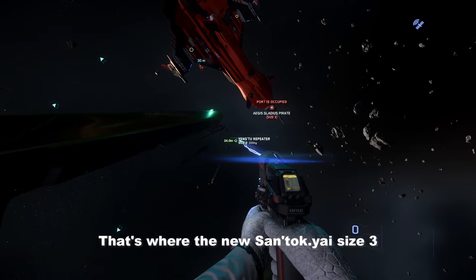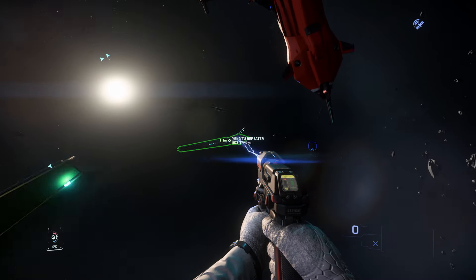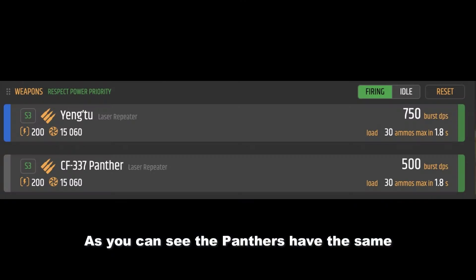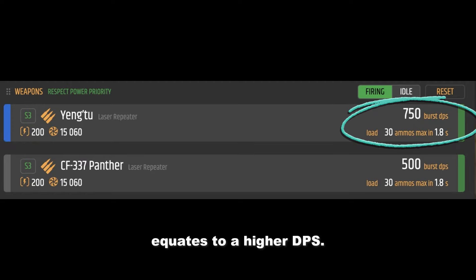That's where the new Syntaki-Eyes size 3 Ying2 laser repeaters come into play. As you can see, the Panthers have the same HP, but the Ying2 has a faster RPM, which equates to a higher DPS.